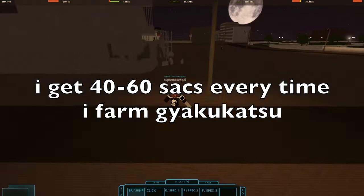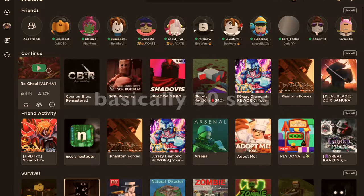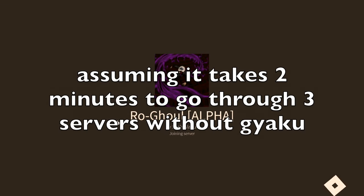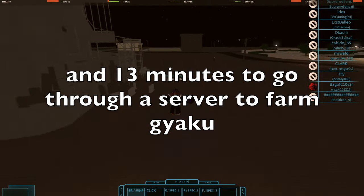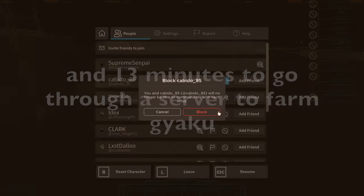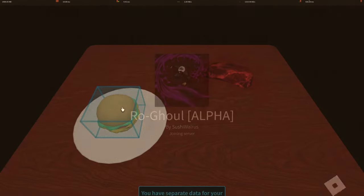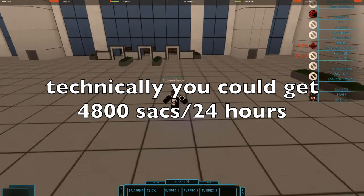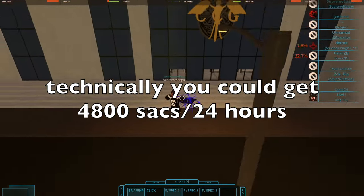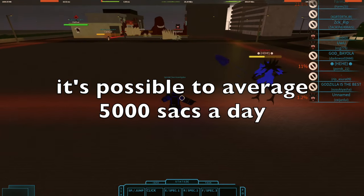I get around 40–60 sacks every time I farm Gyakukatsu, so around 50. Assuming it takes 2 minutes to go through 3 servers without spotting Gyakukatsu, and 13 minutes to go through a server to farm Gyakukatsu, that averages about 50 minutes per 50 Gyakukatsu sacks. So technically you could get 4,800 Gyakukatsu sacks in 24 hours, and with a little variance it's possible to get 5,000.